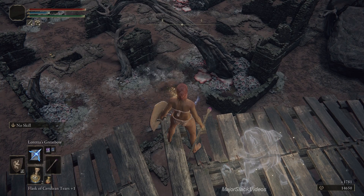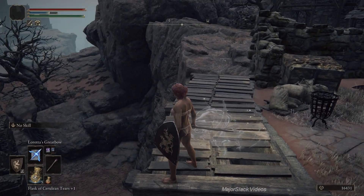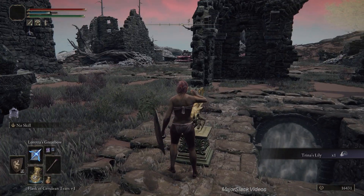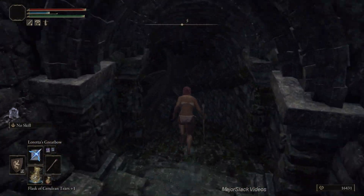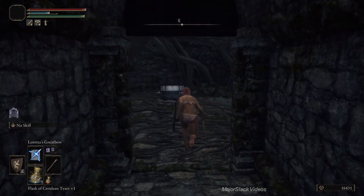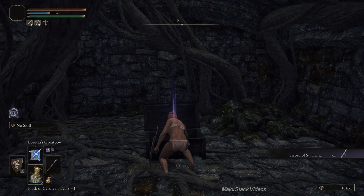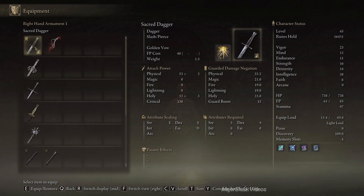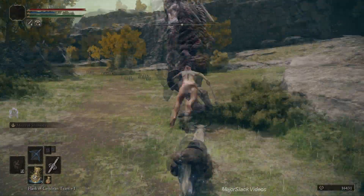On the left side of the screen you see a hole in the ground that leads down to a cellar at this location. In the cellar is this sword called St. Trina's Sword - I never knew about this. It's a sleep sword and it scales with intelligence. So we could probably add this to the build too.